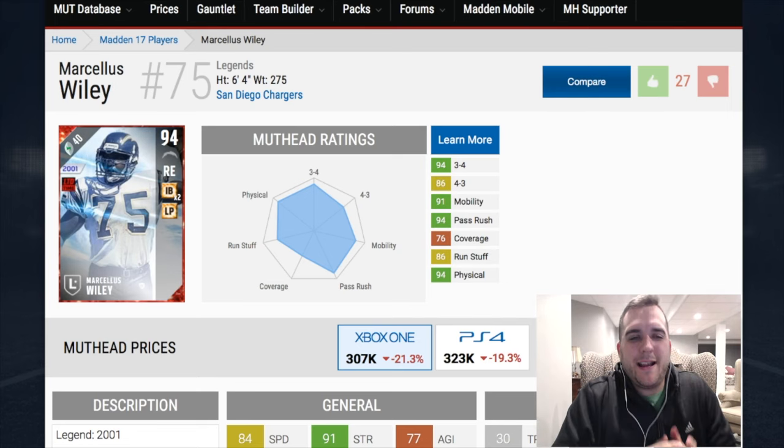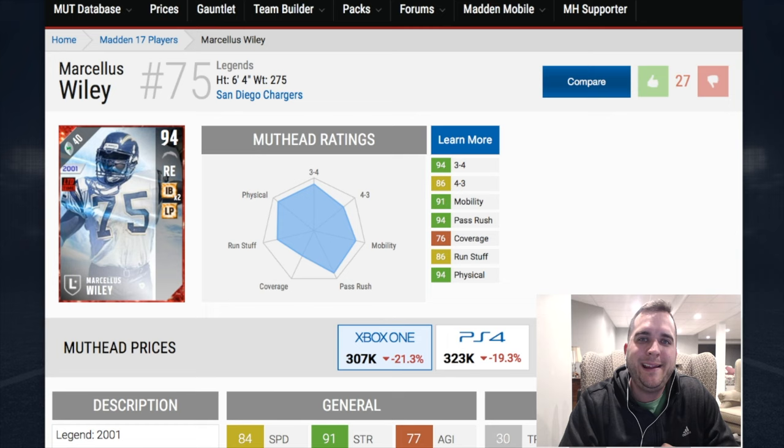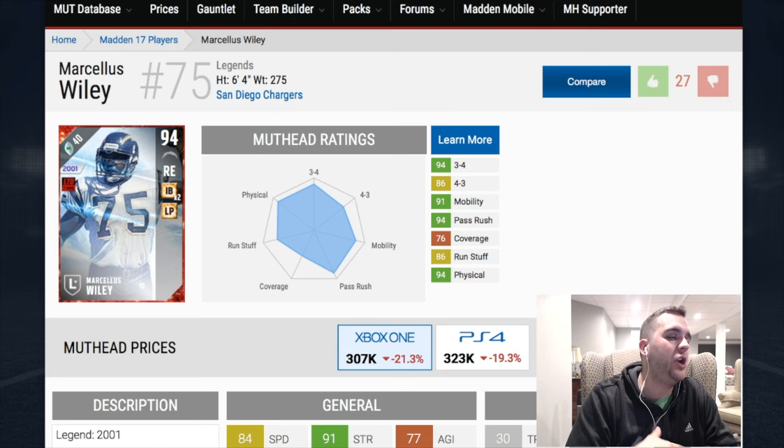What's going on guys, I'm S Gibbs and this is Mutt Reviews where we analyze the latest and greatest items in Madden NFL 17. Make sure to subscribe to the channel to get the latest breakdowns in your YouTube inbox each and every week. Right now we've got to take a look at this 40 cap value Marcellus Wiley, 94 overall right end, 6'4", San Diego Superchargers, Xbox One price 300k, PS4 320k.